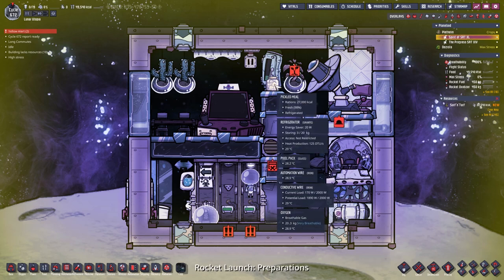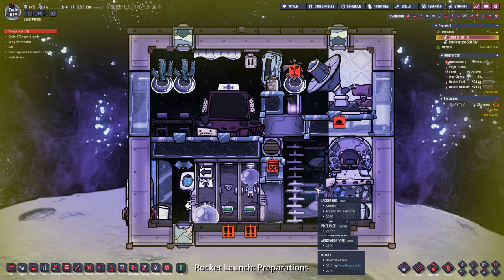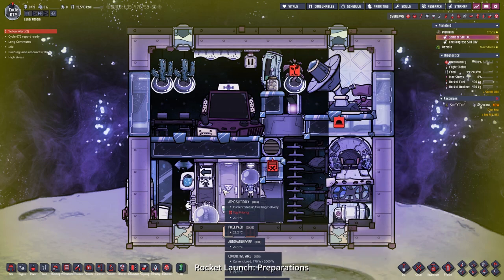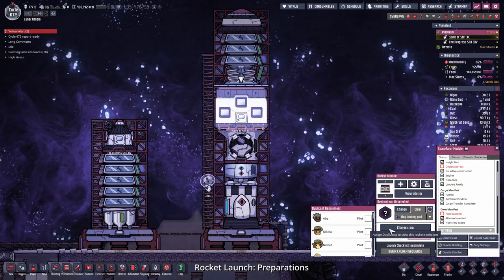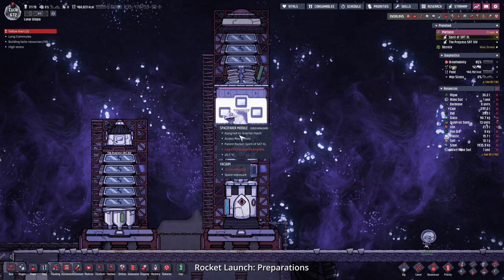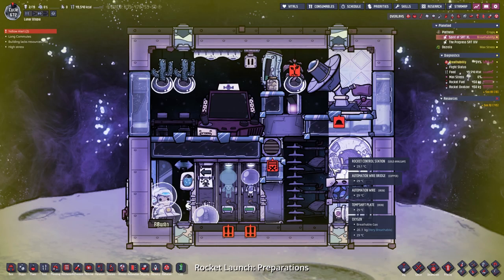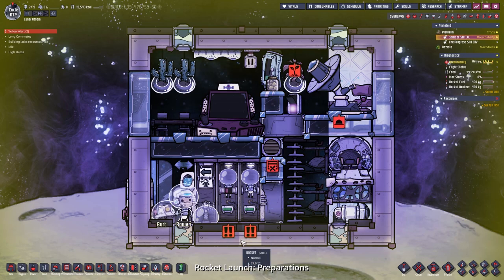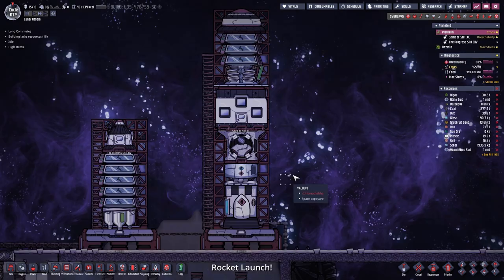I stocked up the rocket with picket meal eyes and surf and turf. Now it's time to put in the duplicants as well as another atmosphere since the duplicants keep dropping them. At the rocket I change the crew to Rowan and Bird - now they have to board. There they are - Bird and Rowan. Very nice. Quickly check the interior again, set priority back to nine, every dupe is inside. Let's save the game and then launch the rocket.